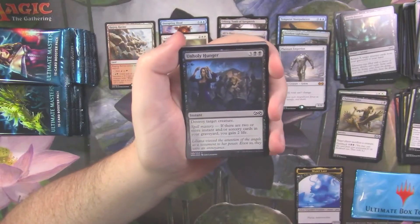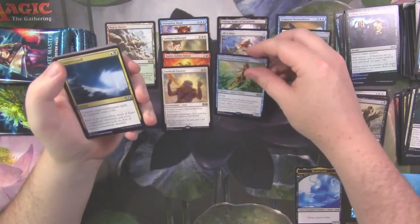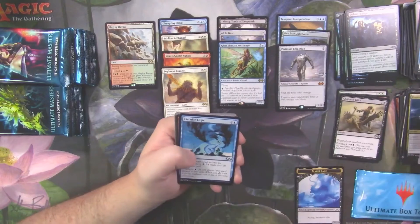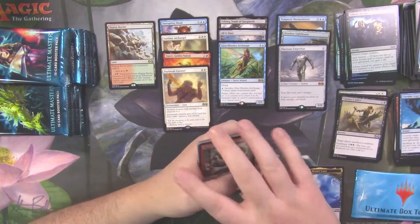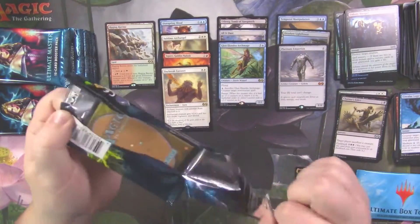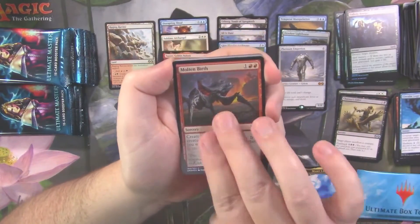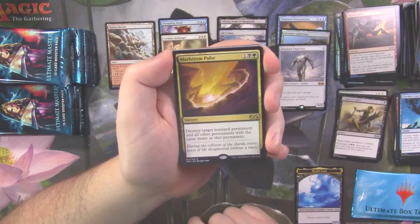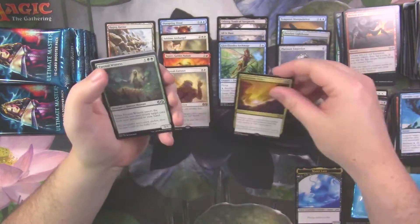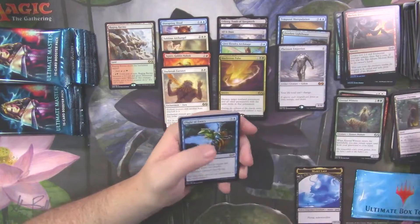Got that Citizen Token, which looks sweet. We got an Unholy Hunger foil and a Glen Elendra — that's not a bad little rare, worth a couple bucks. Counter Squall, not worth over a dollar anymore. Circular Logic and Anger — that was a very good uncommon pack. Then a Soldier Token, foil Molten Birth, and we got a Maelstrom Pulse — holy moly, that's a good rare. Eternal Witness, a very good uncommon as well. Rogue's Passage and Urban Evolution.